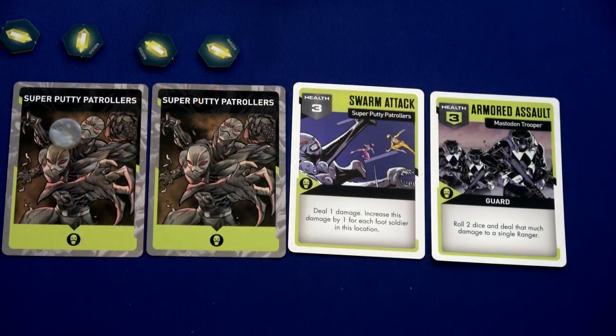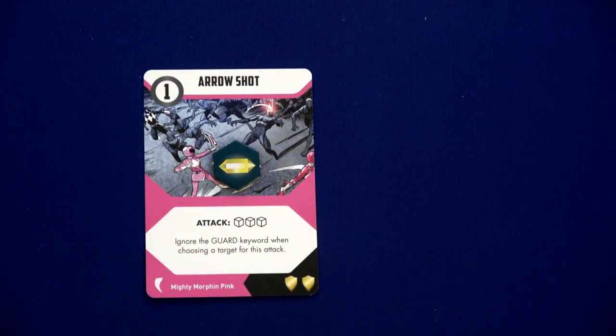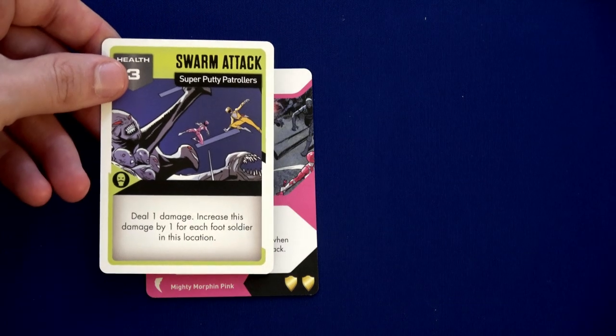Going back to enemy activation, the destroyed putty soldier would have gone but won't. Kimberly is going to play Arrow Shot — she'll roll three dice, so we'll actually roll four, and she can ignore the guard keyword when choosing a target. We're going to try and hit the swarm attack card which normally we couldn't because there was a guard card out.